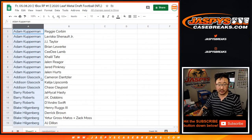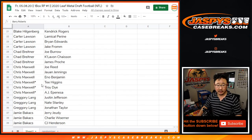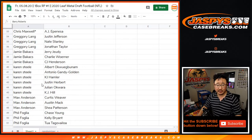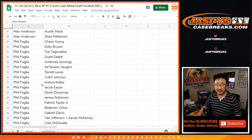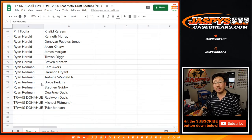Adam, there are your players. Addison, Barry, Blake, Carter, Chad, Chris, Greg, Jamie, Karen, Max, Phil, Ryan, Ryan Redman, and Travis. Two Ryans and a Travis.